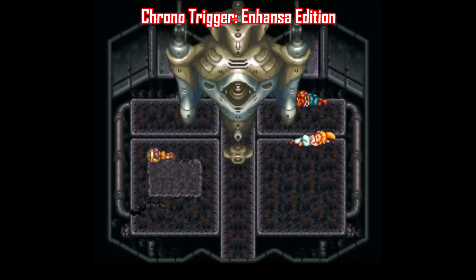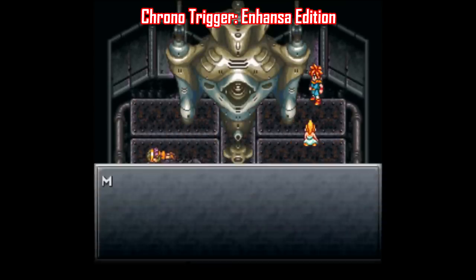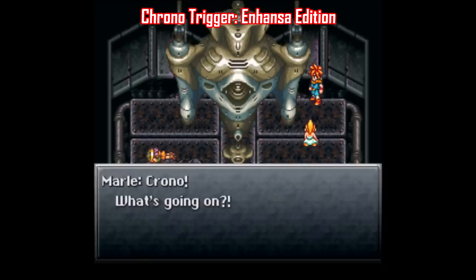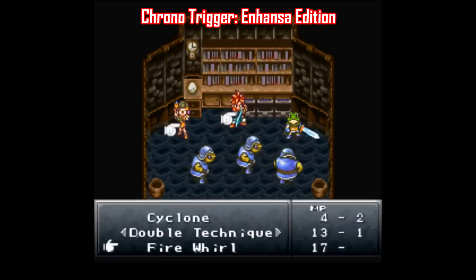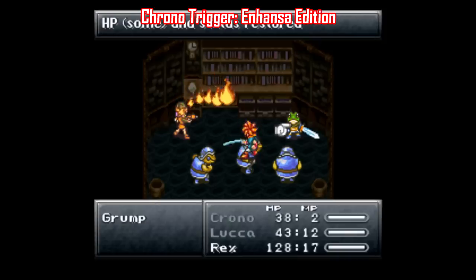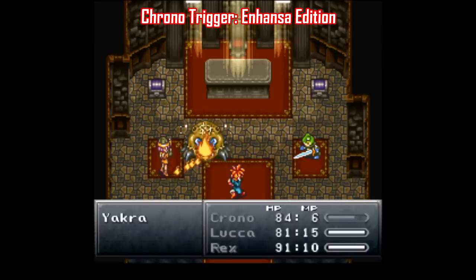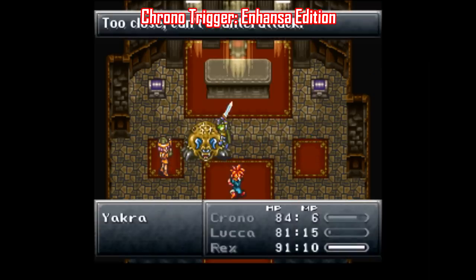I'll take any and every excuse to talk about Chrono Trigger, especially improvement patches. This one is called Enhanza Edition, made by Inuksuk. It's another rebalancing hack, but this one features over 80 enemy AI scripts that were rewritten, mostly to make enemies a little smarter and more aggressive. It makes the game more difficult than the original, but it's certainly not strictly a difficulty hack where the only goal is to make the game super hard.